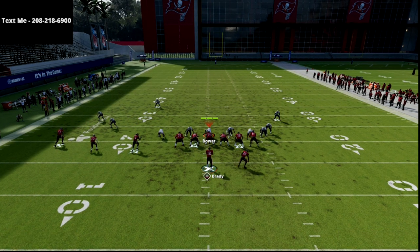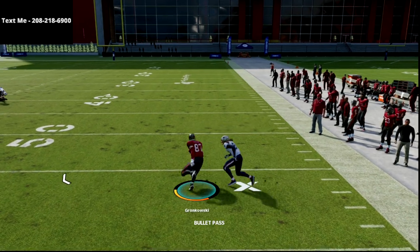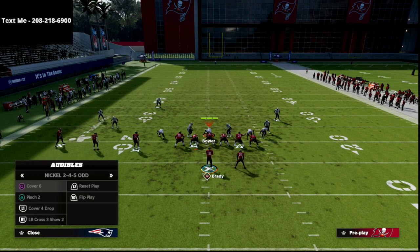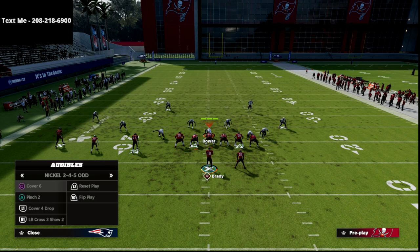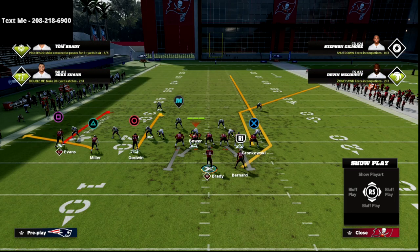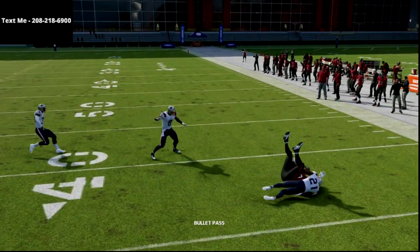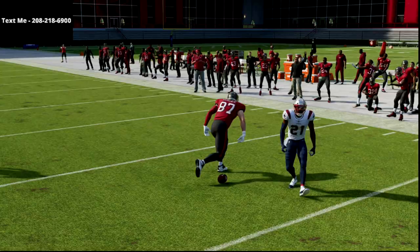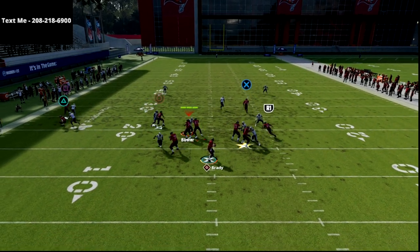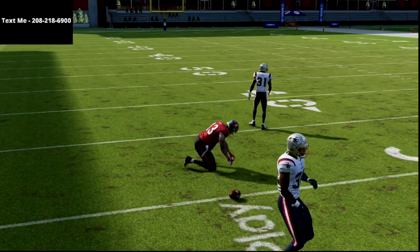I would really encourage you to check out this corner route. If you have Deep Out Lead, you can aggressive catch and do some stuff like that. This corner route is really good. As far as man coverage — I didn't spend a ton of time on that in this video, but if you get man coverage, your tight end corner should be open and both your curls should be open. The tight end corner, pass led to the outside, beats the coverage. And if you want to throw either curl, for the most part they will get open — they're both pretty decent against man coverage.